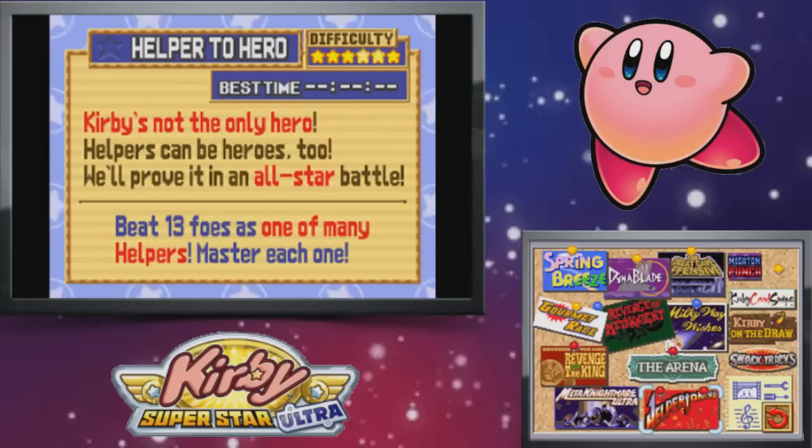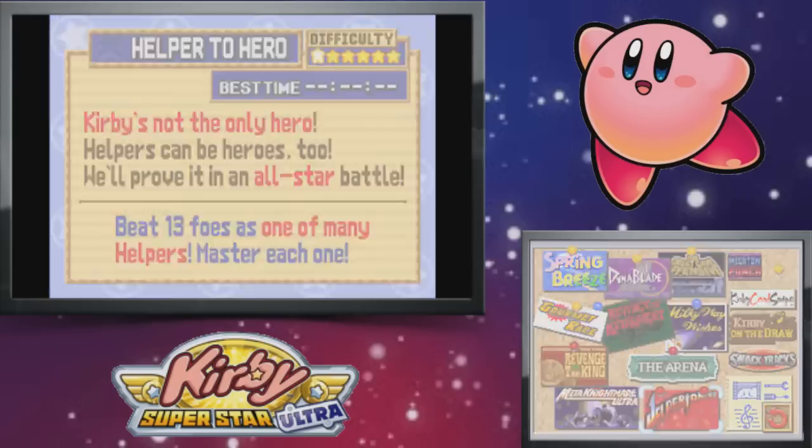Kirby's not the only hero — helpers can be heroes too. We'll prove it in an all-star battle. Beat 13 foes as one of many helpers. Master each one.